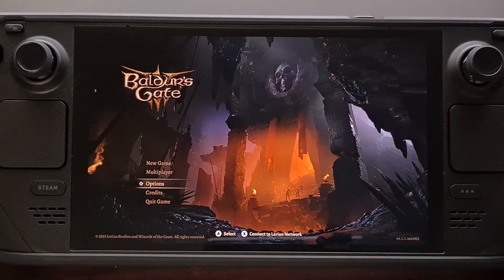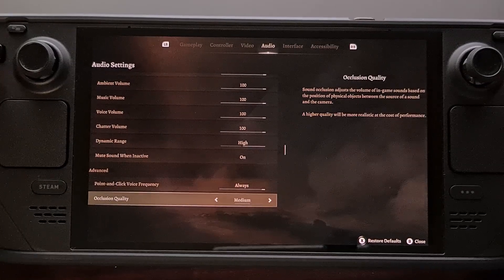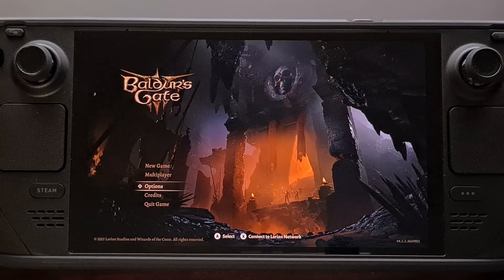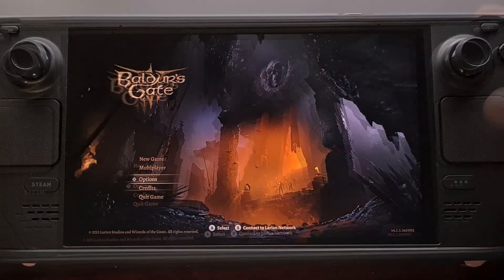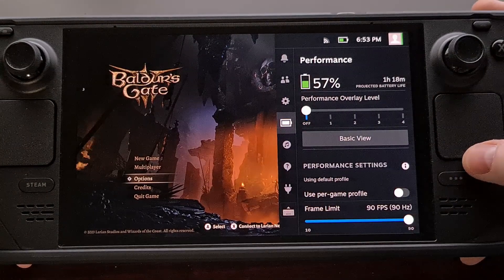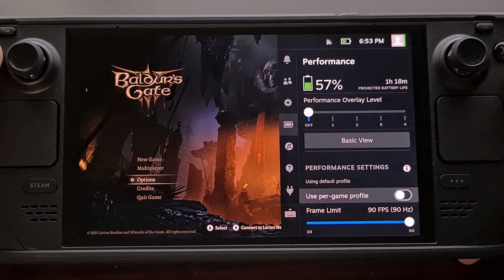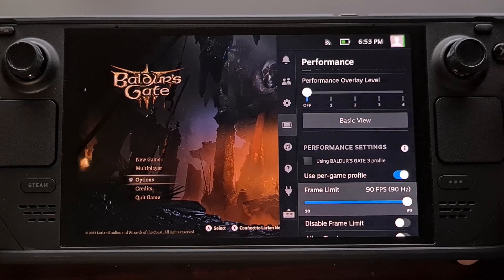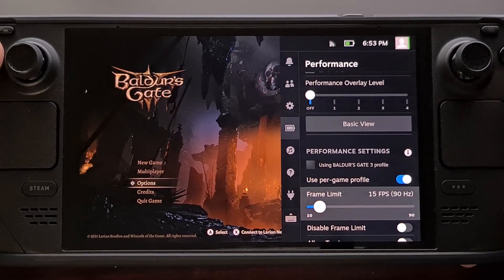Back out so that these settings do stick, then come back in and make sure all of the settings you changed have indeed stuck. After that, there are some Steam Deck specific settings to change. Press the ellipsis button — the three dot button — in the bottom right of the Steam Deck. Make sure you are on the performance tab, then go down and make sure the per-game profile is set to on. Then change the frame limit down to 24 frames per second.